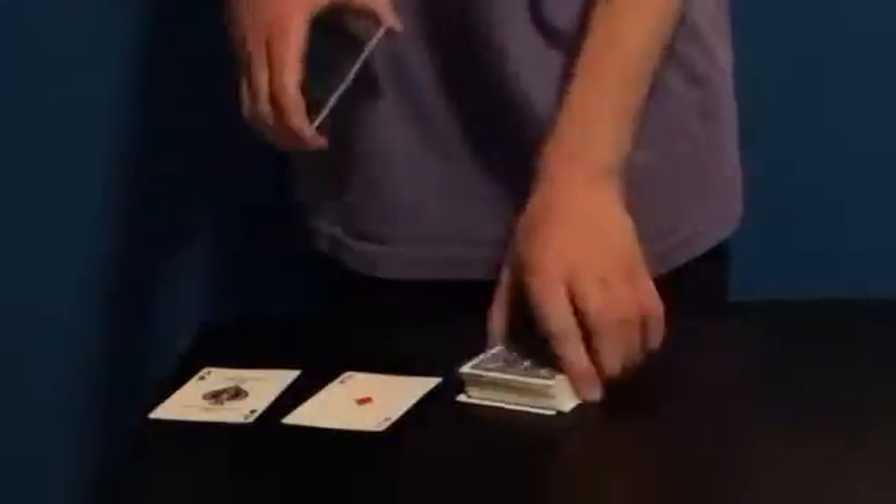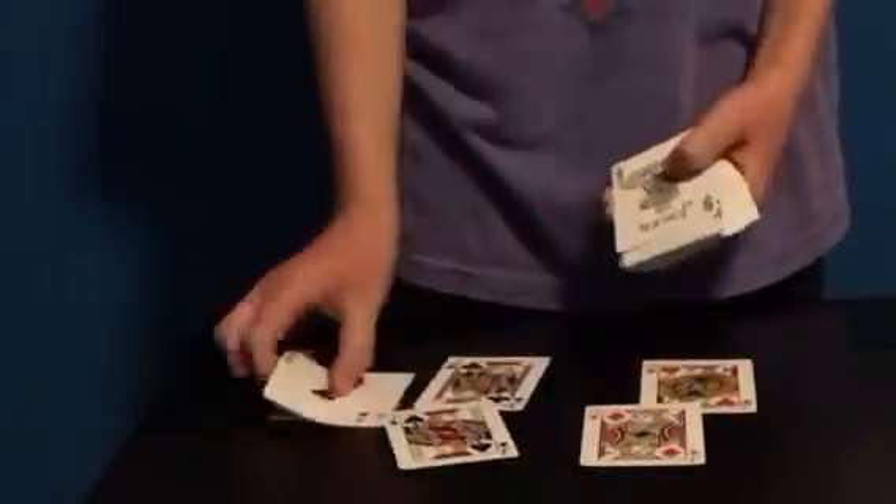Then you place the fourth jack — you can hold it like this, or you could use a biddle grip, but that doesn't cover the whole card and might spread it out, so it's better to hold it this way and just let it fall. Then you send in the two cops. It doesn't matter where they're placed — you can have the spectator place them wherever they'd like. Now make up the story that they're going to rendezvous, but reveal that all four jacks are on the bottom with the two aces.